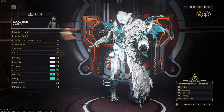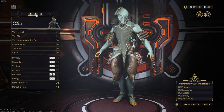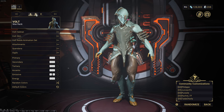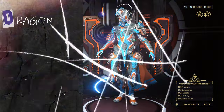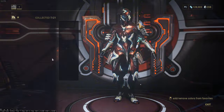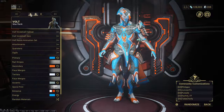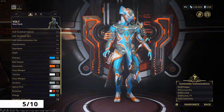Moving on, for Volt I did two different presets. The first is what I call Gag Volt — it's out there, like the clown of the family. Here we go, Dragon Skin Volt: he's the people's warrior, he likes to stand out and be the center of attention. I rate this a solid 5 out of 10.